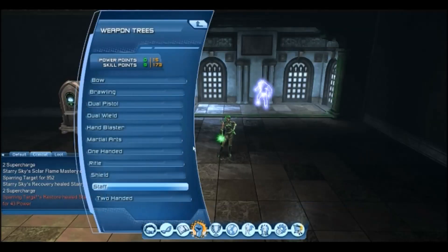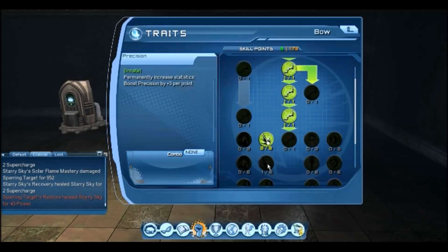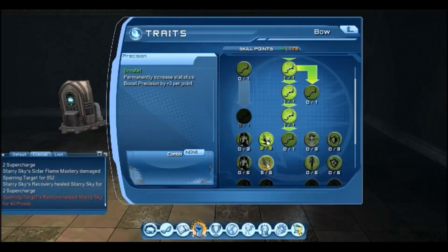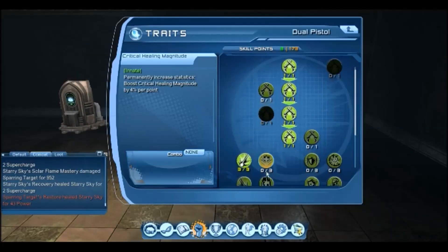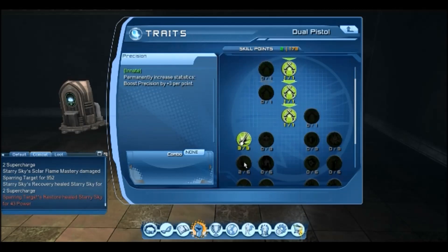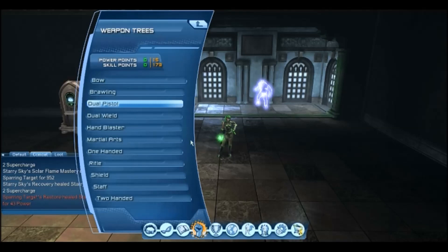Now I'm left with 9 skill points and don't have enough to invest into another mastery. So what I'm going to do with these 9 skill points is just put them in the second row innates, so they're in a useful place for my build. Then when I feel I have enough to invest into another mastery, I'll reset my skill points and invest those 9 plus the additional ones I have into another mastery, just to get the innates at the bottom.